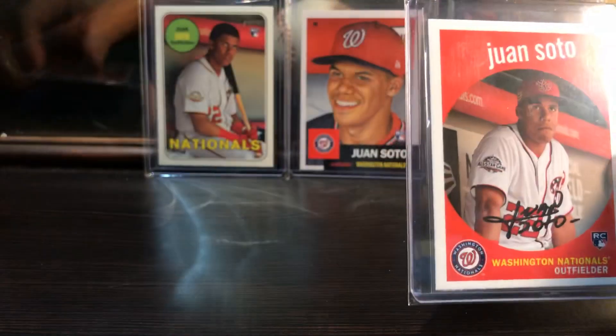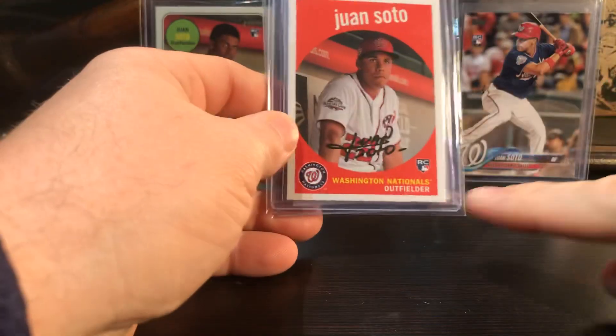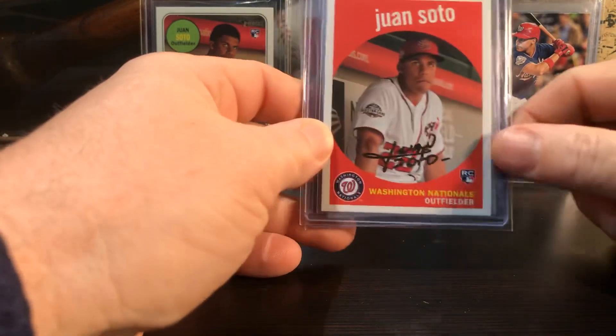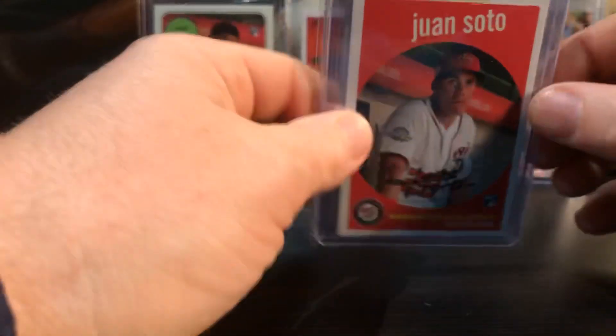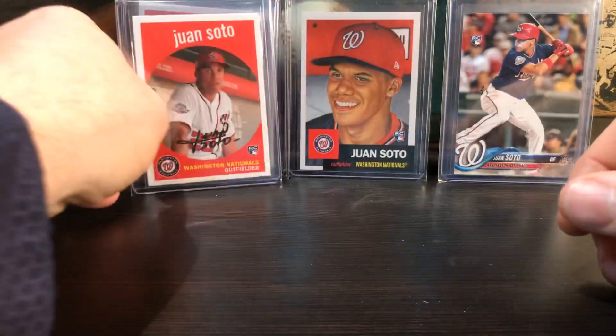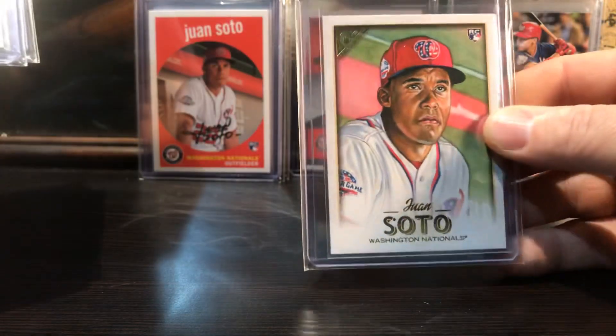Big talent, lots of talent for Soto. This is his first card with the rookie RC emblem on it - it was in this Topps Archives set. I thought these cards might be worth a little bit more money but they're not, being that it was his first card with the rookie RC on it.